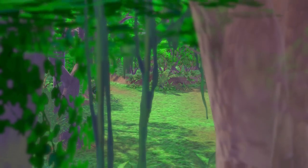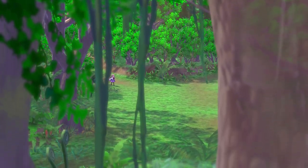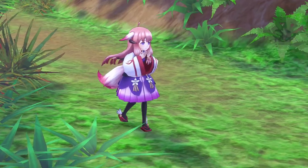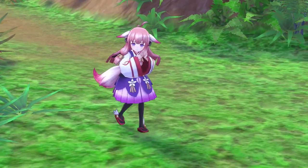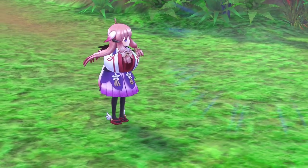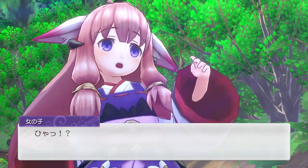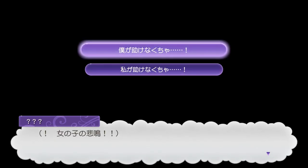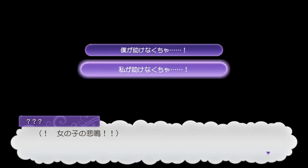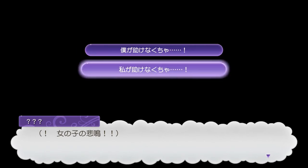We're starting with this beautiful cutscene in the forest — I think this is Hina, and we've seen this in the trailer already, so you're going to have to save her from some monster. It seems like we've just heard something, the girl is screaming, and basically with this text you choose if you're a boy or a girl.